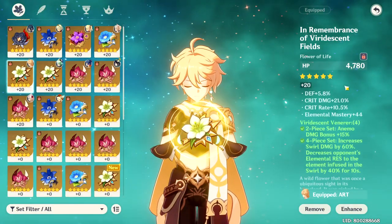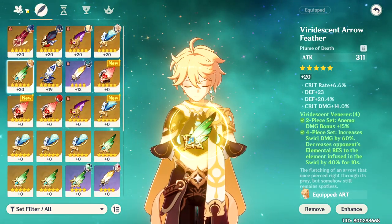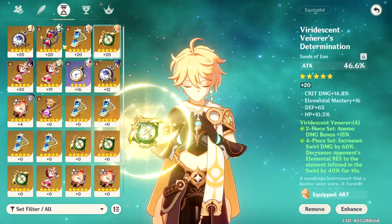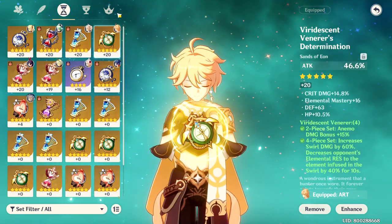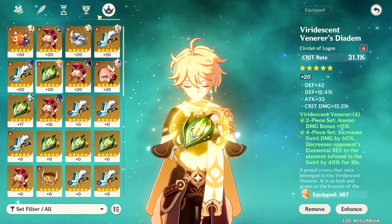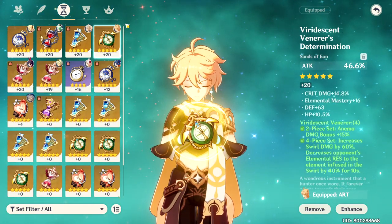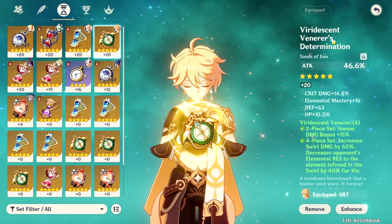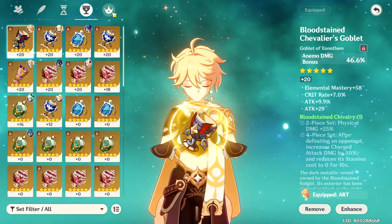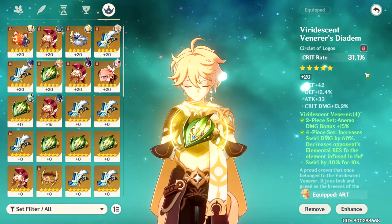For the substats I focus on crit damage, crit rate, elemental mastery, and attack — though I'm not very lucky; some of the artifacts have a lot of DEF and HP which is unfortunate. For the primary stats I'll go with attack percent, or you can go for elemental mastery if you want to build him for just swirl. For the goblet I use anemo damage bonus, and for the circlet I use crit rate because I don't have enough crit rate to make my crits consistent.